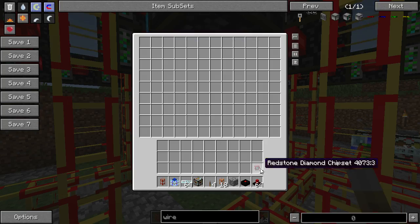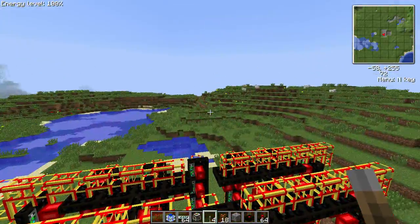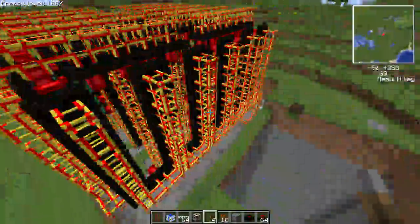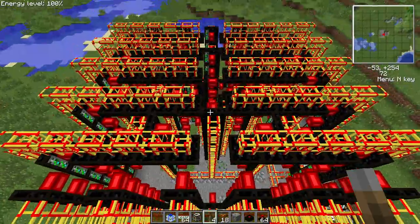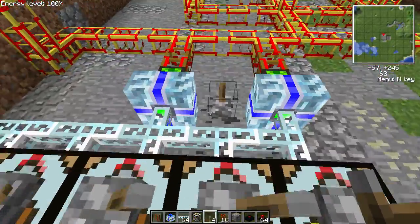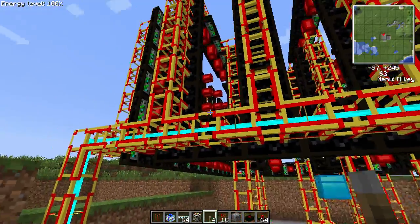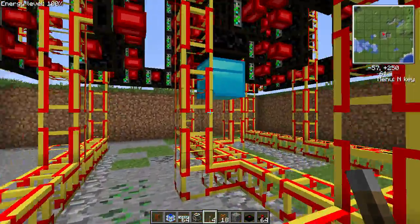There's a diamond chest underneath. I'll clear that out. We can come up to the top here, and you can see that these two sides also come up over the top and power stuff going across. So let's go ahead and flip on these. They're charging up. You can see they're powering all the lasers here, getting the energy storage internally of the lasers filled up. And that's done.